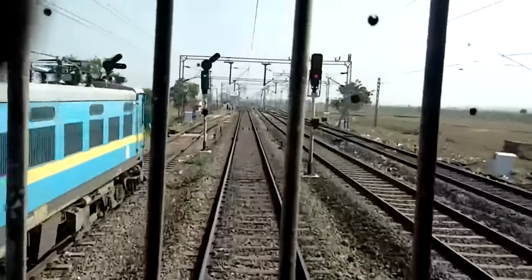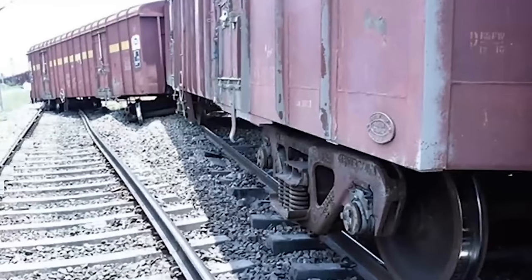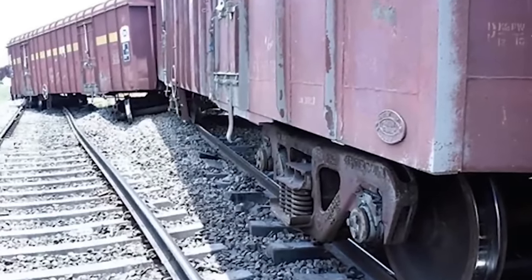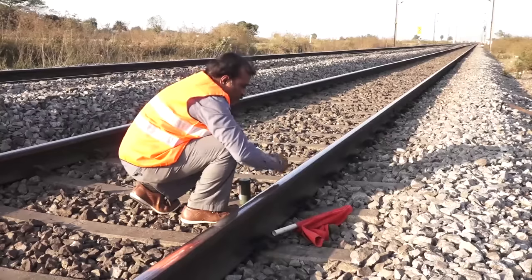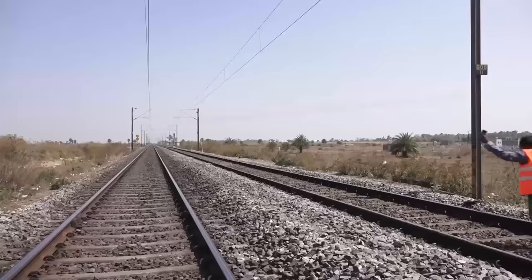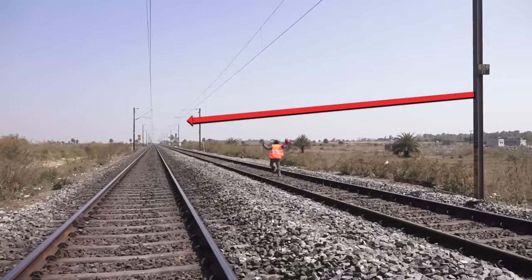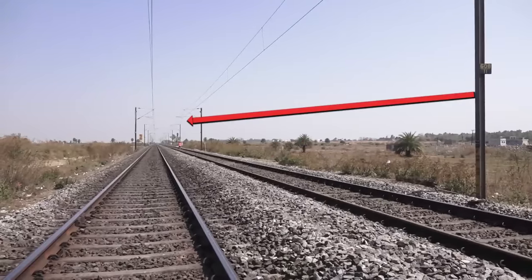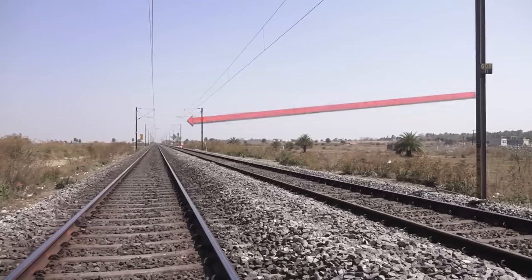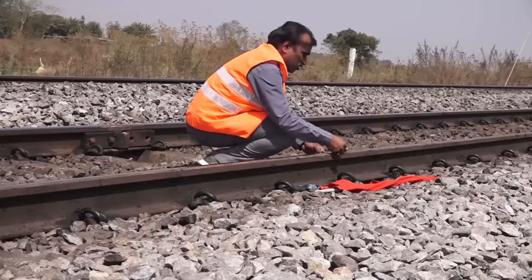याद रहें — ऑटोमेटिक सेक्शन में ऐसी स्थिति होने पर अगर वाली लाइन बाधित हुई हो तो सबसे पहले ब्रॉड गेज में उसी लाइन पर 600, 1200, 1210 और 1220 मीटर में पटाखा लगाने के बाद बाधित लाइन पर ट्रेन से 90 मीटर यानी की डेढ़ इलेक्ट्रिक खंबे के बाद या फिर करीबन डेढ़ सौ स्लीपर के बाद एक पटाखा लगाएं।